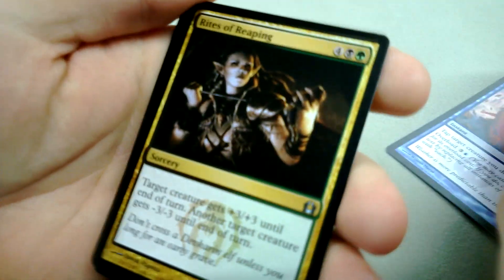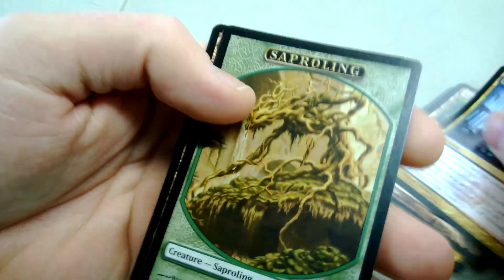Got a Bluster Squall, Rise of the Reaping, Rogue's Passage, and Counterflux for the rare.